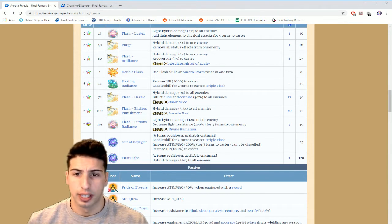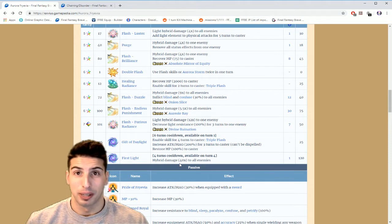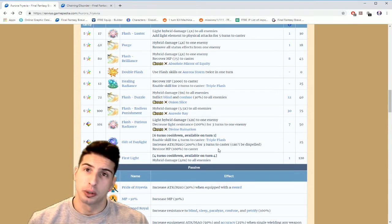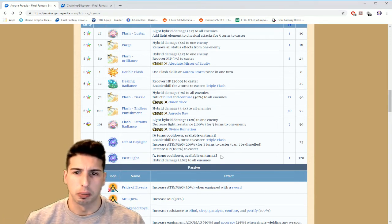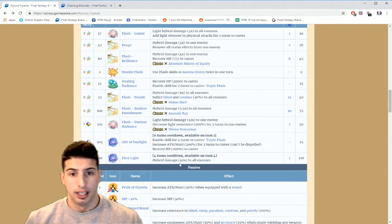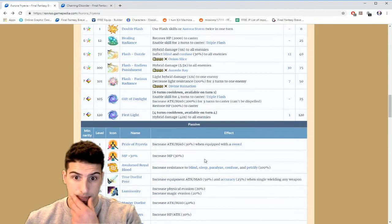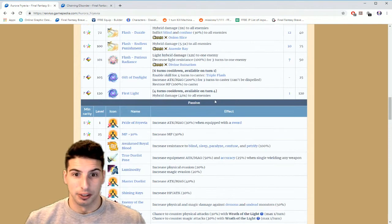Her last move is First Light — a four-turn cooldown available on turn four. It deals hybrid damage with a 40 times multiplier to all enemies, it's a one-hit move costing 120 MP. This is a little bit like Kurosami who has a move at around 54 times multiplier. If you build the chain and finish with this move, it's really really good.